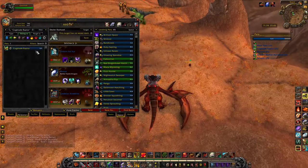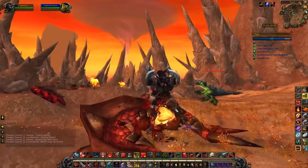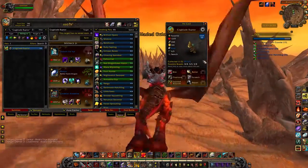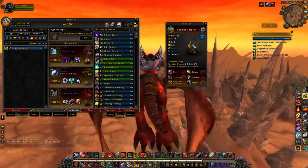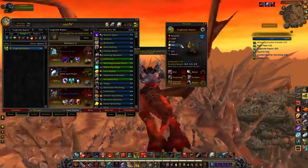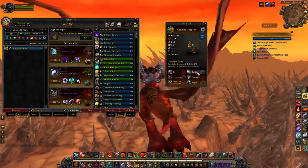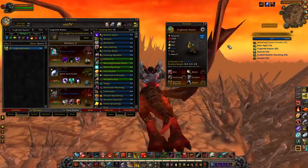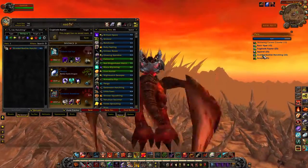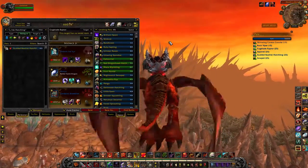The other pet to grab here is the Cogblade Raptor, one of my favorite pets in the entire game. They're strong versus beast type and critter type. They're about 80 health below average but have a really high speed value. You can use Screech to reduce enemy team speed, combine Expose Wounds with Batter, or use Repair as an alternative — he's a really solid pet. He's found all over the area. Go for the SS breed on the Cogblade Raptor and the HS breed on the Scalded Basilisk Hatchling.